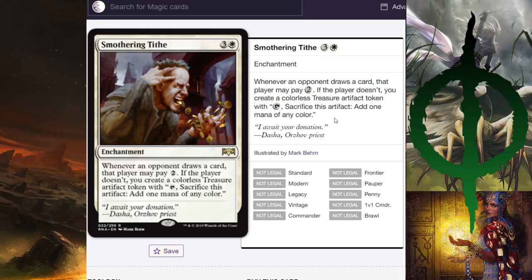The fact that you're getting treasure tokens — which are artifacts — is really nice. I was talking about this on stream, and it was pointed out that we have a win condition with treasure. I'm going to try putting a treasure deck together with Smothering Tithe and Revel in Riches. Outside of meme decks on Arena, I don't think this sees any non-EDH constructed play.